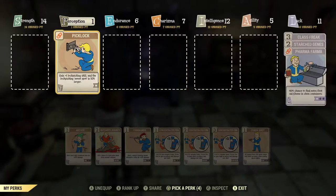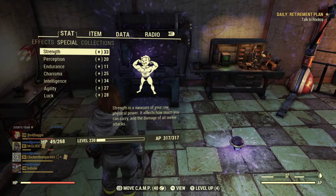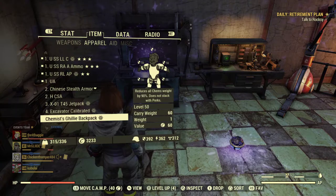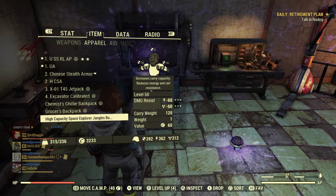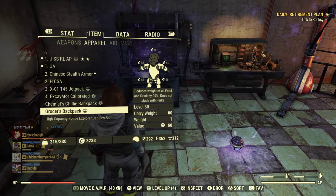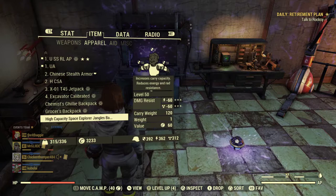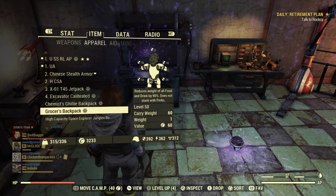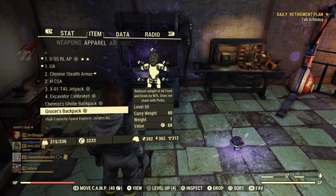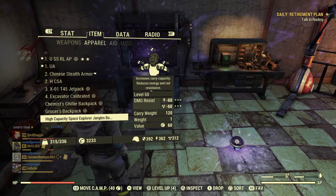So far we've gotten our SPECIALs pretty high. I have 1 base Perception and yet I have 20 Perception after everything's taken care of — and that's without putting SPECIAL points in, except for Class Freak. Now looking at carry weight: without a backpack I'm running 336 carry weight. I carry three different backpacks — one for Chemist/Grocer, which covers food and water, and one High Capacity, which adds 120 carry weight.